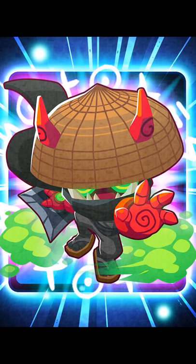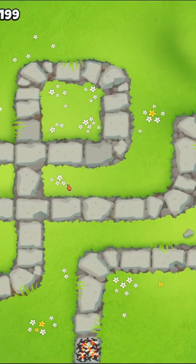The Ninja Paragon will be coming to BTD6 with this next update. Like the other Paragons, you'll have to get one of each tier 5 ninja and combine them to make it.